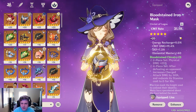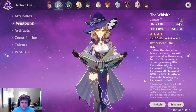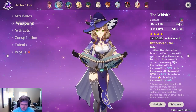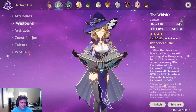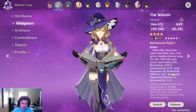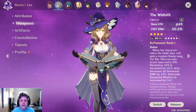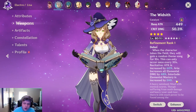As for weapons, the best four-star for Lisa is probably going to be the Widsith. It has a crit damage substat, which is always fantastic, and you can get bonuses of extra attack, elemental damage, or elemental mastery — all of which are great on her. Elemental mastery specifically, because she works a lot off elemental reactions, especially overload and electrocharge. Her passive ascension stat is elemental mastery already, so even without trying you'll have some decent elemental mastery, and the Widsith just shoots it through the roof.